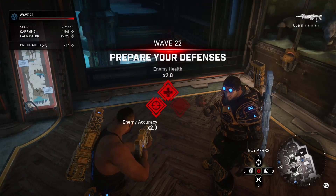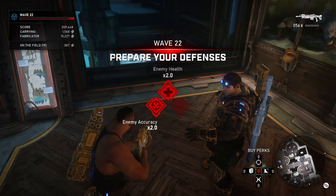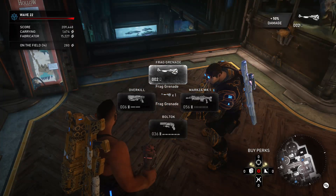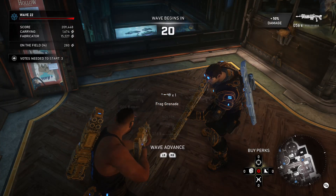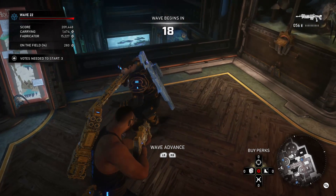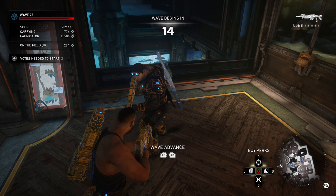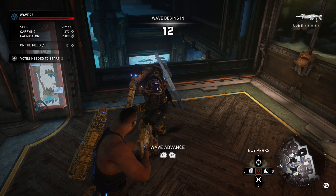Whenever I re-drop them, whenever he runs out, I'll just drop them again. He'll pick them back up and he'll have seven. Now there's one thing to note when doing this: he has to be completely out of frags in order to get max capacity. If he's holding one frag, he will only get one frag.